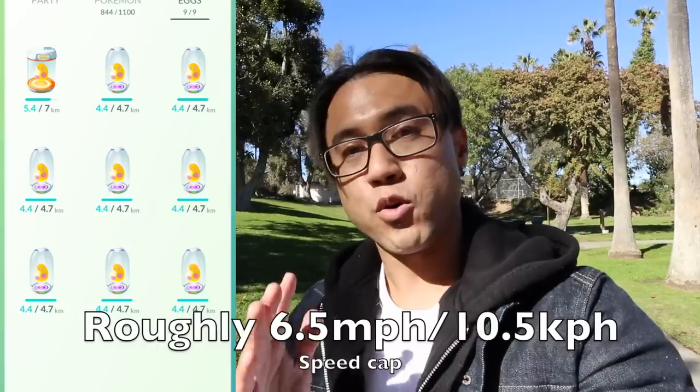The way you hatch eggs is by walking a certain distance. The game measures distance by time — it stops people from walking in circles or pacing. You have to actually travel a certain distance. Every eight minutes it measures how far you've gone. You cannot go faster than 6.5 miles per hour or 10.5 kilometers — any faster than that, you won't get the distance counted toward hatching your eggs.